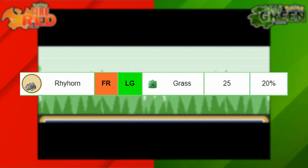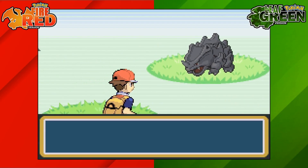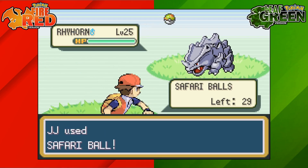Here you have a 20% chance of finding Rhyhorn. That's how to get yourself a Rhyhorn on Pokemon Fire Red and Leaf Green.